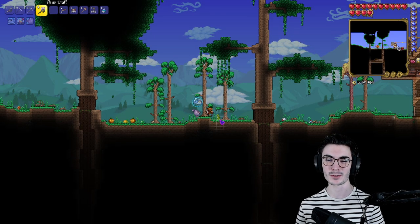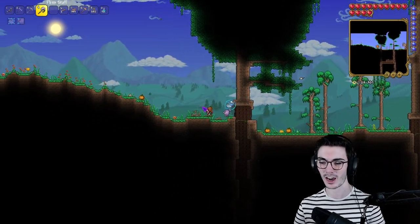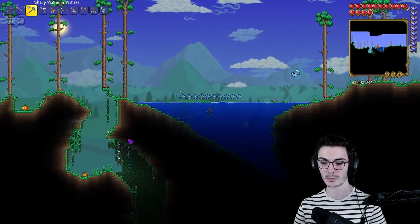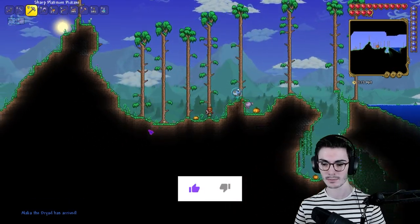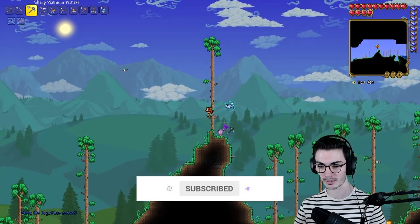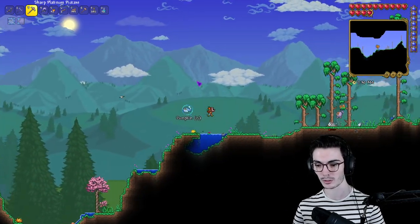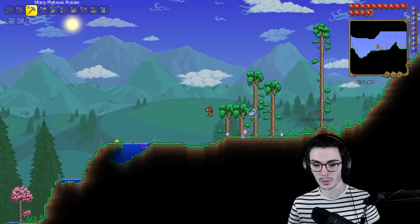What is up Tarorians and Carcrate members, welcome to another episode of Vanilla Summoner! I am so excited for this episode. In the last episode we made way too much progress, it was kind of insane. For today's episode I was wanting to spend most of my time in the jungle, but before we do that we really need to get our Flinx Fur Coat, because we need a second summon — we cannot go into the jungle with just one summon.